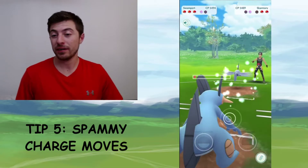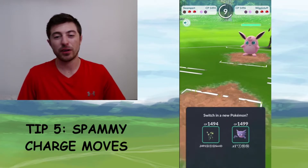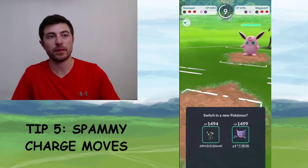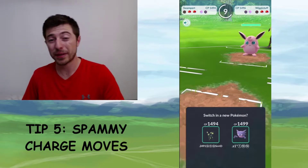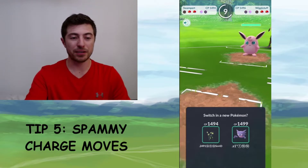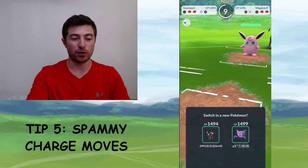I don't even need to shield — I take it out with one more mud shot. You see this a lot in Ultra League and Master League with Giratina having dragon breath and dragon claw — those dragon claws just charge so fast. Whiscash with mud shot and mud bomb just fires away at you so fast and you have to make decisions like am I going to use a shield? So yeah, spammy charge moves — whatever you do, have a spammy charge move on your Pokémon.